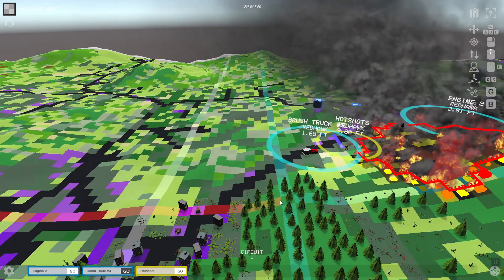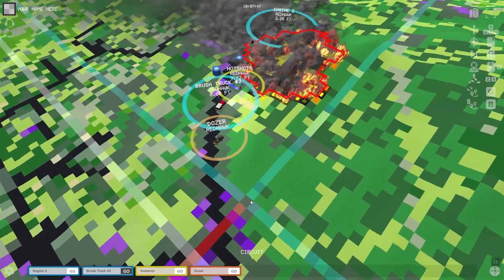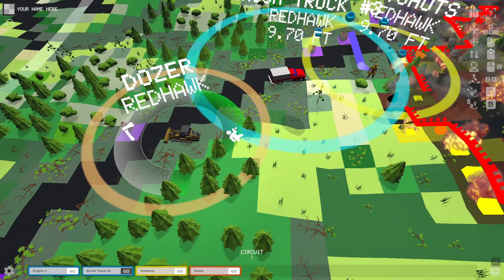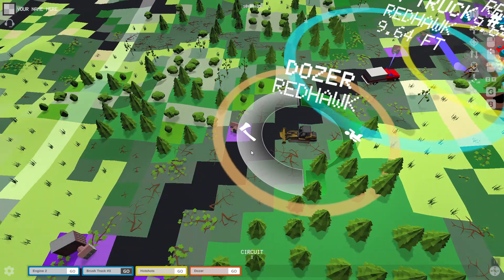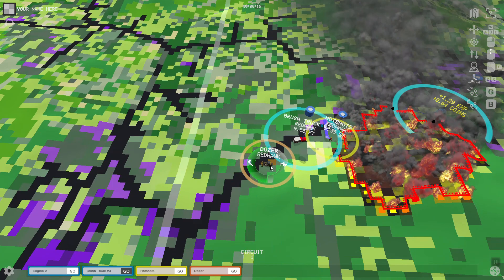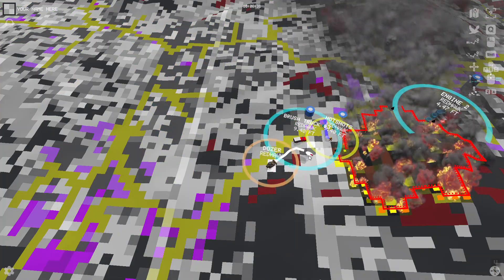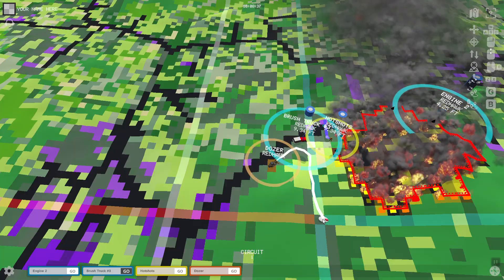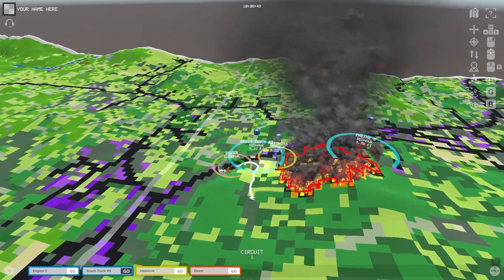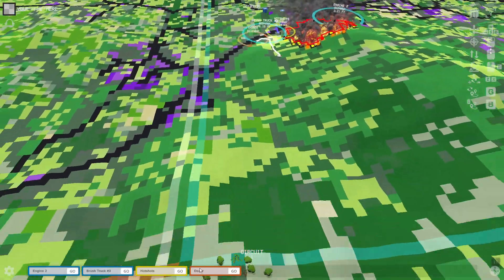The hotshot has barely any water tank — it's really dependent on a water source. We can grab a bulldozer, and a bulldozer can now choose to either move or cut. Let's just get into cutting.